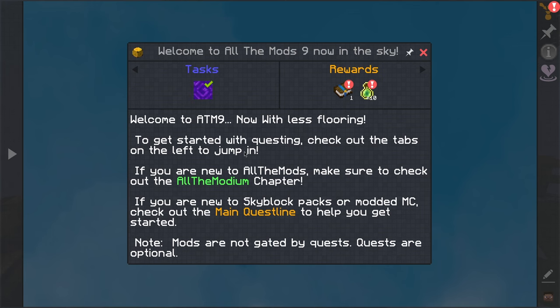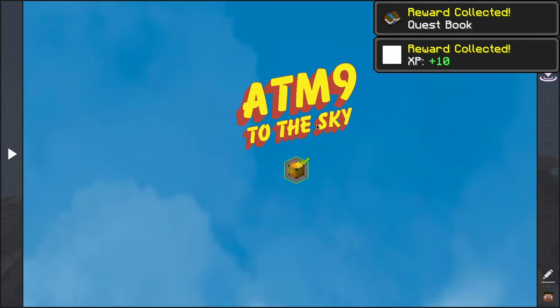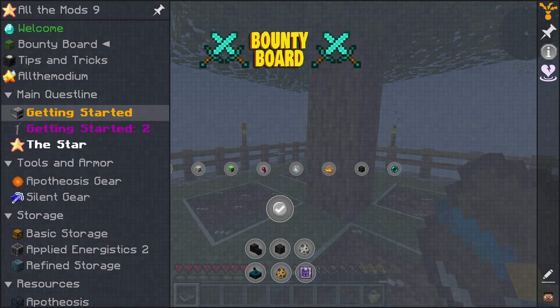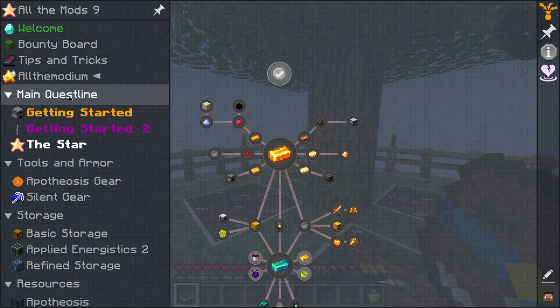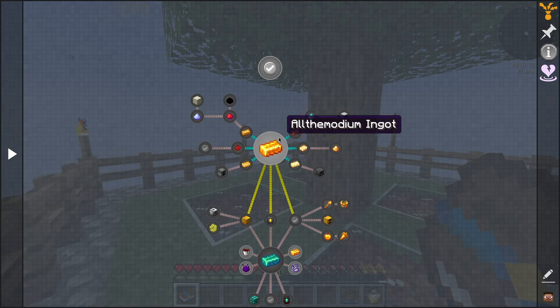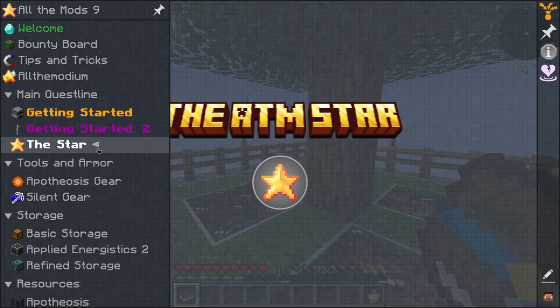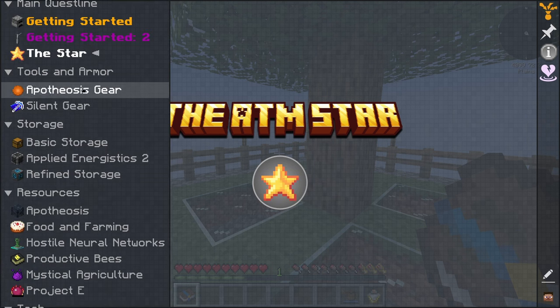Let's take a look at the quest screen. Welcome to ATM9. To get started with questing, check out the tabs. If you're new to all the mods, check out the all the modium chapter. If you're new to skyblock packs or modded Minecraft, check out the main quest line. Note: mods are not gated by quests — quests are optional. We like to see it.